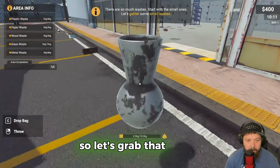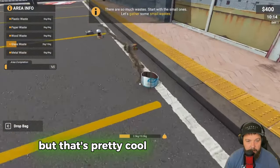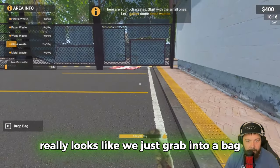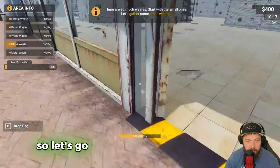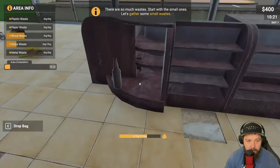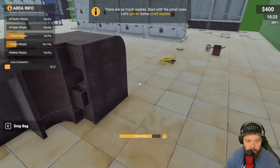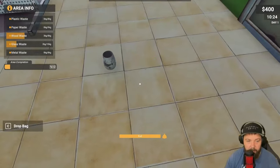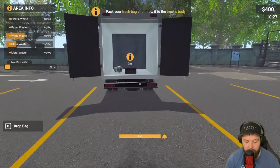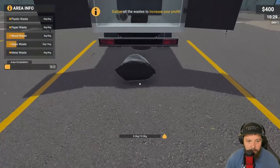We have to manually put the larger items in, and smaller items we just grab into a bag - that's pretty cool. We should really focus on paper since we only have a paper machine, but we'll grab it all and see what we can do. Our trash bag is full, so we drop it and throw it in.